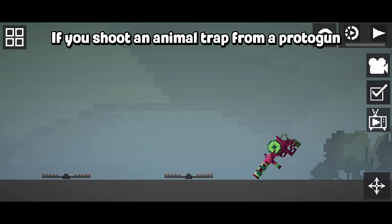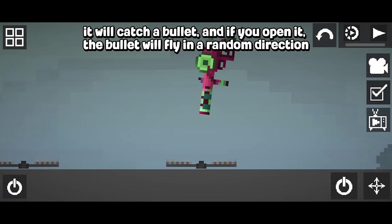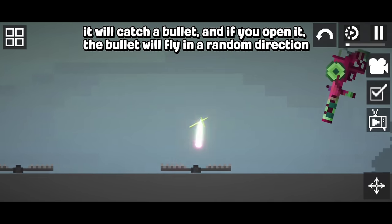If you shoot an animal trap from a protogen, it will catch a bullet, and if you open it, the bullet will fly in a random direction.